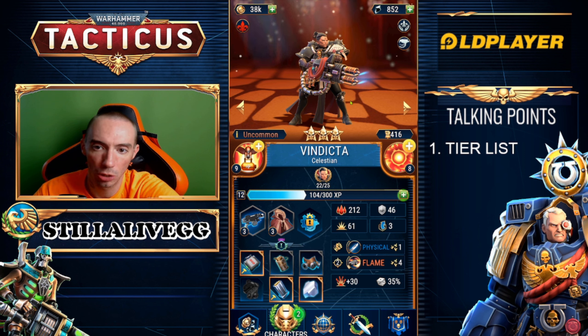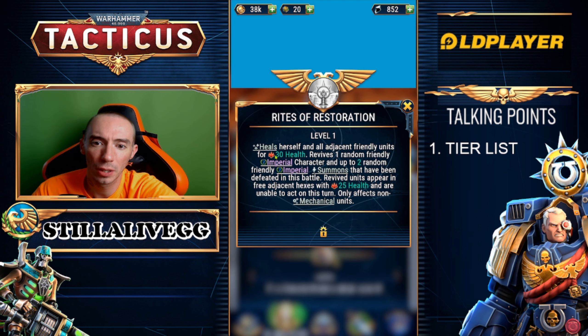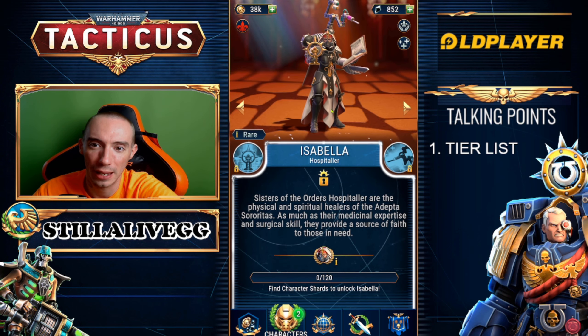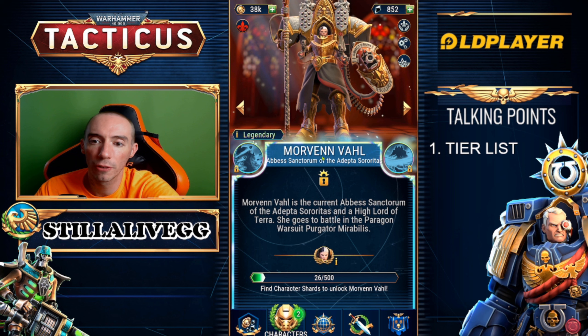Moving on to the Adepta — you could put them in A or B category, it's really up to you. Next we have Isabella — 100% A tier. She has the ability to heal herself and all adjacent friendly units, revives one random friendly imperial character and up to two random friendly imperial summons. Not only are you reviving a hero but also two summons — how can you not put her in A category? And her passive ability: any adjacent friendly unit that takes damage gets instantly healed. This isn't once per turn — stack everyone around her and every time they take damage, boom, they're healed. It basically has the potential to nullify the enemy's damage every time.